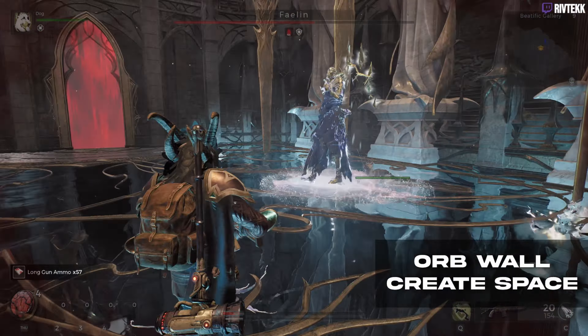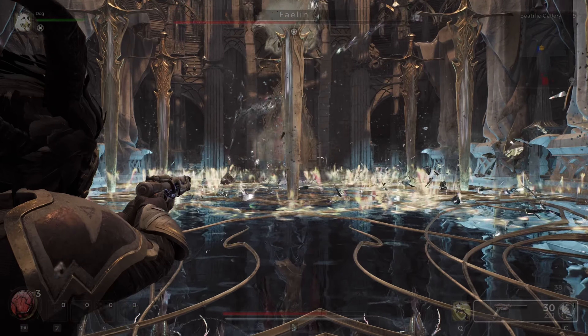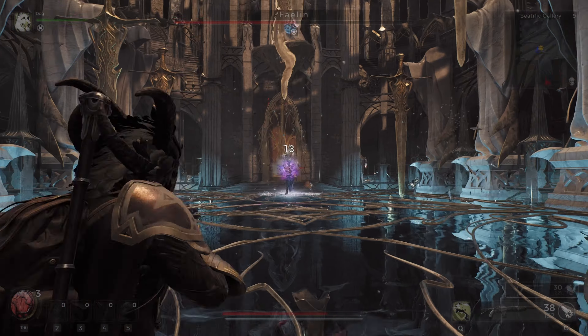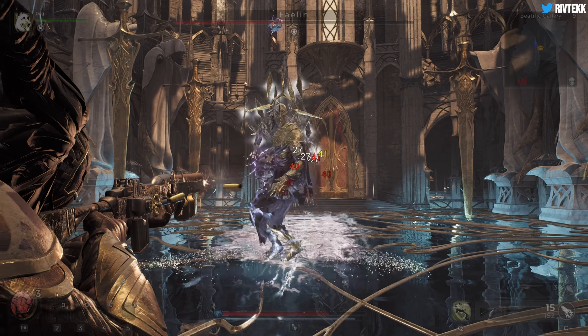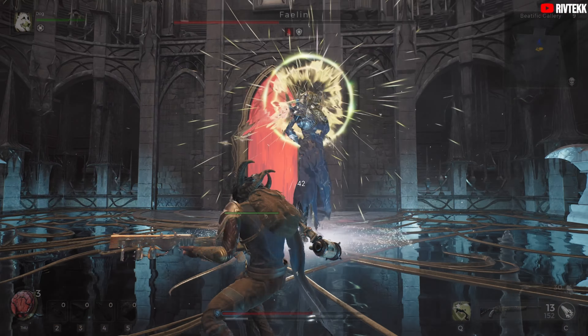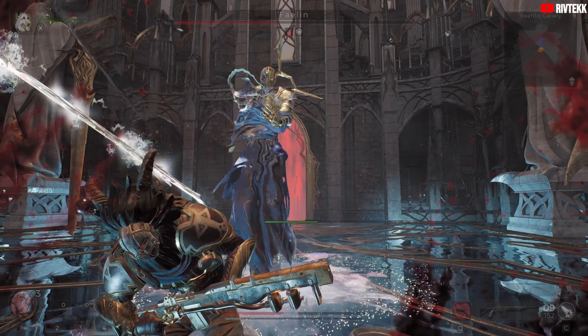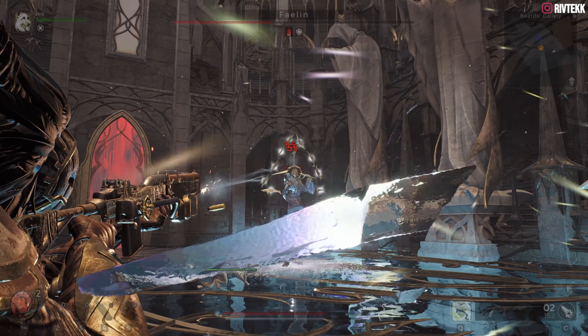Now we're entering the second phase of the fight. Fae Lin has ascended into the sky and he's lifting all of these swords, which will now come into play. In my playthrough, Fae Lin increased his attack frequency in the second phase — he did two two-hit combos, whereas in the first phase he only did one. So that's something to be mindful of.